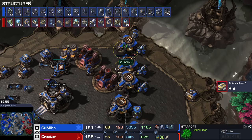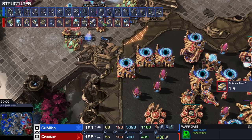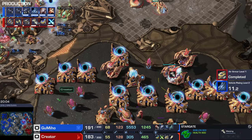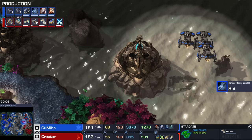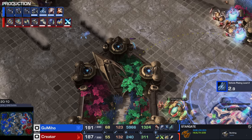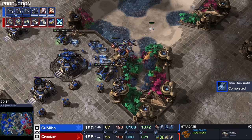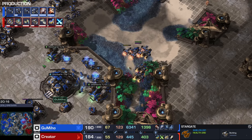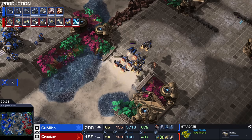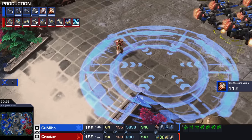We've got eight starports — you don't regularly see eight starports. Fifteen gateways for Protoss, but only three Robos and two higher tech structures. Two more Stargates coming up. I think we're getting to the point where this Terran army is becoming maybe a little bit too good. There's certainly a moment where you're thinking about going for a Mothership, but so far Creator hasn't made that decision.